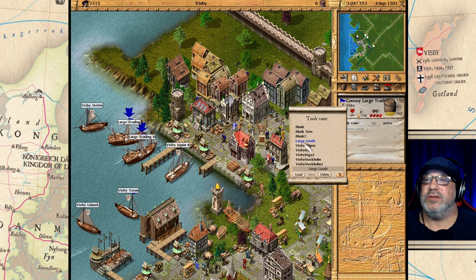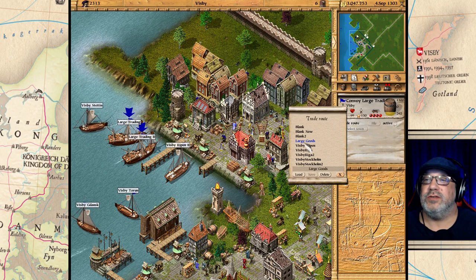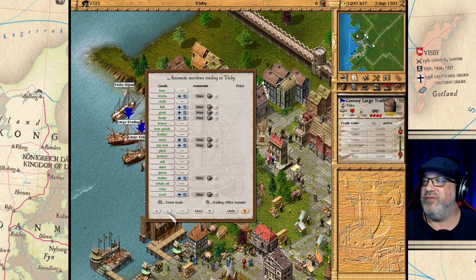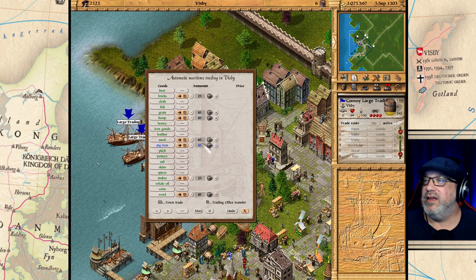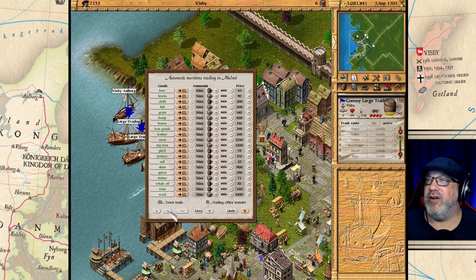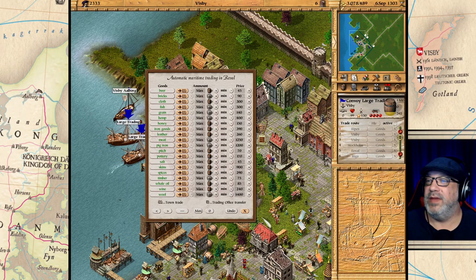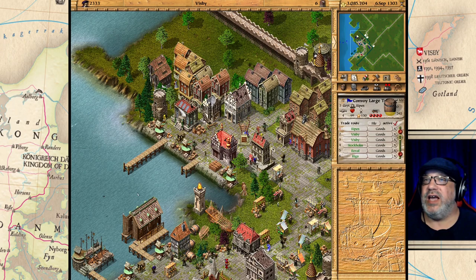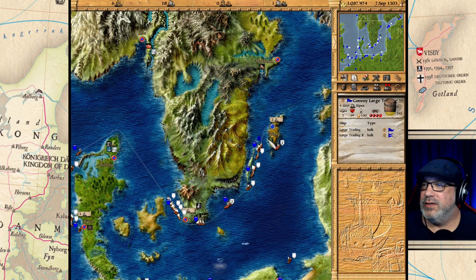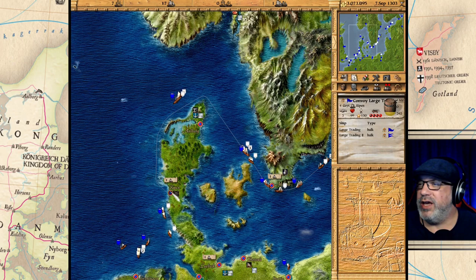Now let's load up the large trading goods. In Ripon it's going to pick up all of the large items, then it goes to Visby and picks up all the large items there. Then it drops 25 bricks, 25 timber — because we're going to be building buildings — 10 of the rest, and then from there it just sells to every town going back to Ripon along the way. Let's start this and see how it goes, and we'll also add the criers to it.